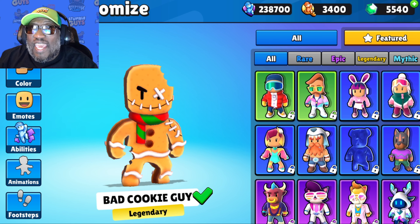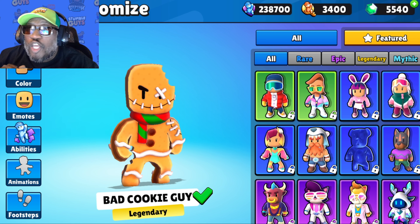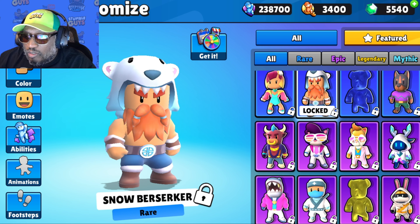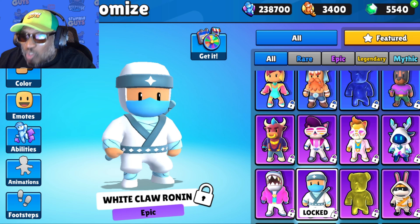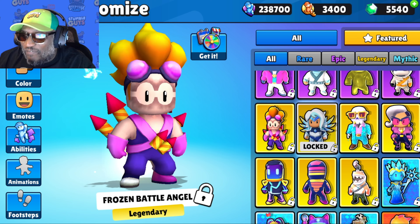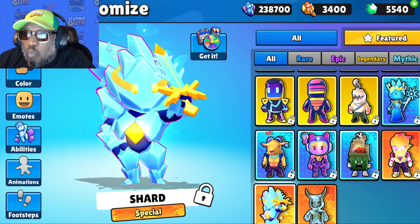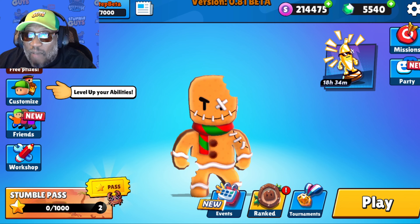Whoever can comment in the video their in-game username as well as the word S-T-E-P down below, and whoever can guess how many skins I will win by the end of this video — only new skins, no duplicates — comment your in-game username and the word S-T-E-P with the amount of new skins I get. We have one, two, three... all the way up to 23 new skins. Let's see how many we can win in 30 spins!